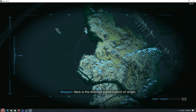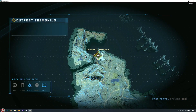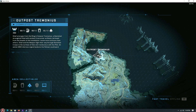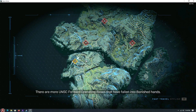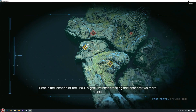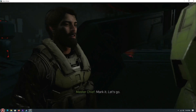Here is the distress signal's point of origin. This is our current location. This was, until two minutes ago, a banished forward operating base. I say 'was' because now it's ours. Chief, what is she talking about? Here's the cool part — there are more UNSC forward operating bases that have fallen into banished hands. Each one is associated with a territory. Here is the location of the UNSC signal I've been tracking, and here are two more FOBs. Mark it. Let's go.